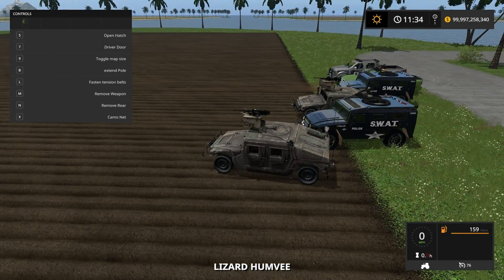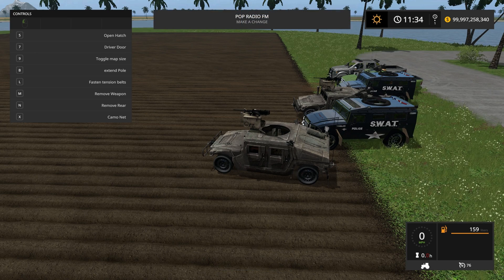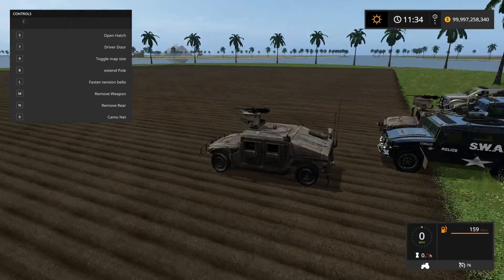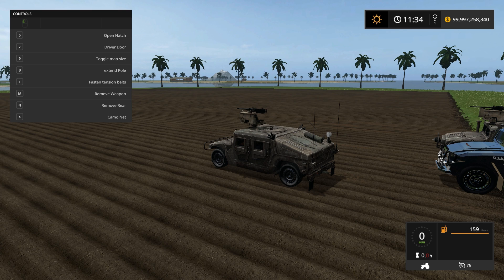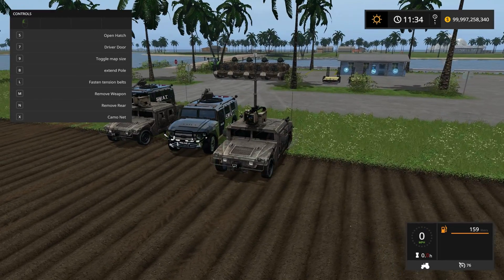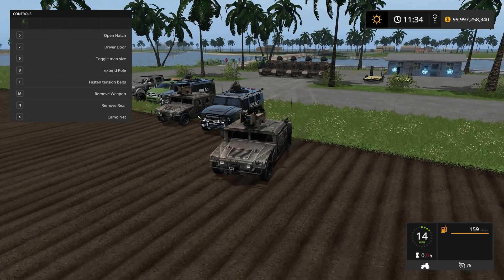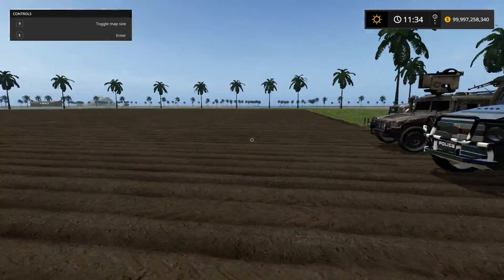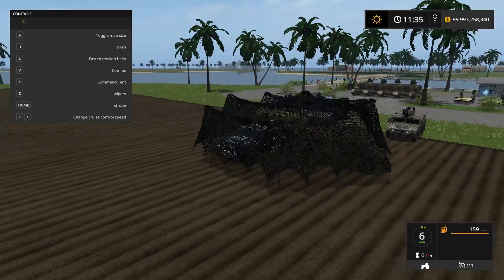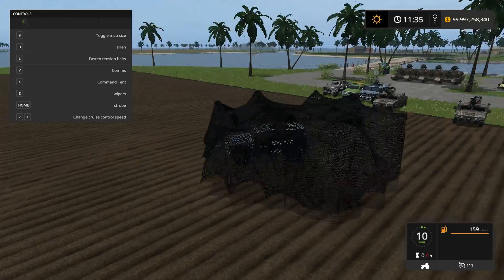Check out the Hummer — there are so many cool things. Open hatch, changes the radio too, driver door. The driver door wasn't working just a second ago. Extend pole — there we go, the extend pole is working. You can extend that, remove the weapon. Pull it down with B. The camo net — the SWAT car has a camo net — it's sweet. Look at that, it looks so realistic, and you can even drive with it.